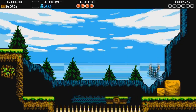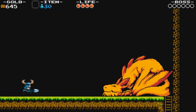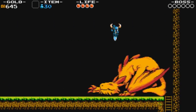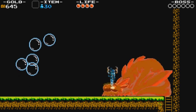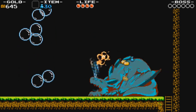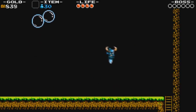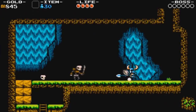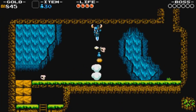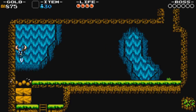Much like Mega Man, Shovel Knight does not like spikes. If he touches a spike, he will instantly die regardless of your health level, so be careful. Here we have a bit of a mini boss. This mini boss pretty much shows you that the downward shovel strike is very, very useful in taking out enemies — definitely use it to your heart's content. You can do a lot of damage that way.